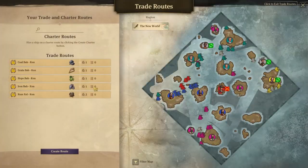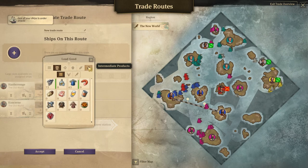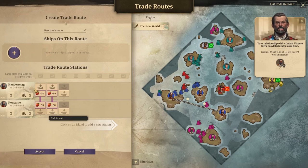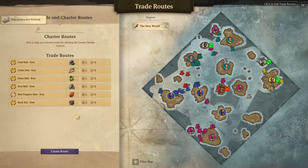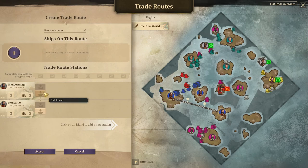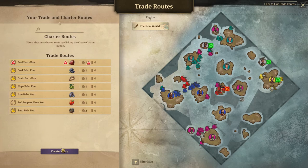Create a route: trade route from there to there — ship under attack — and you'll pick up red peppers, drop them off there. That will be the Jerboa. Ship constructed — what just got sunk? I think something just got sunk but I'm not sure. Trade routes. Then we want beef — drop it off there — and that will be the Pocahontas.